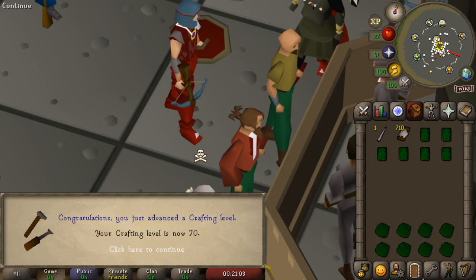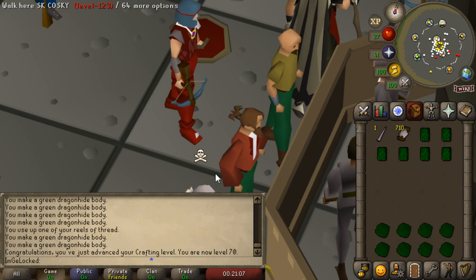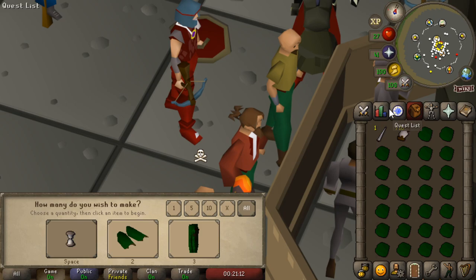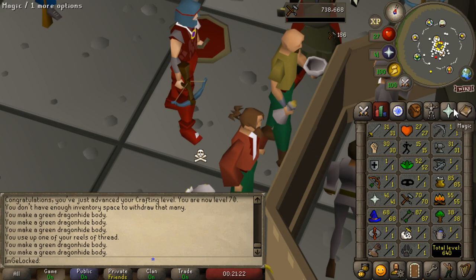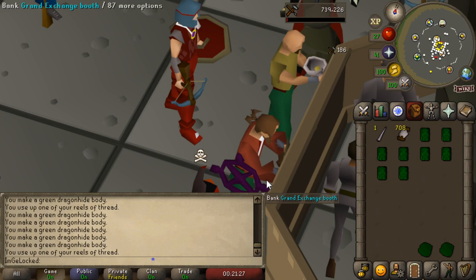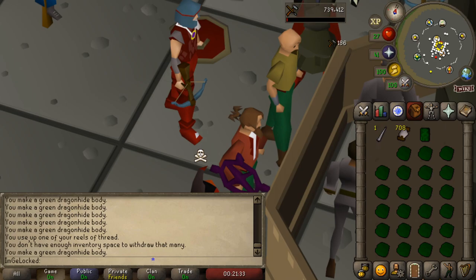There is level 70 crafting — that is awesome. We can now make diamond amulets, which isn't particularly useful because we don't have a furnace, but it's an awesome milestone. I don't really think getting higher crafting will have many benefits beyond where we are now, but green dragon hide bodies are so cost-effective and you can get around 300k XP per hour, so I think I'm going to do this all the way to 99. It doesn't make sense to pay four or five times more just for a minor boost in experience when my money-making methods are so limited.